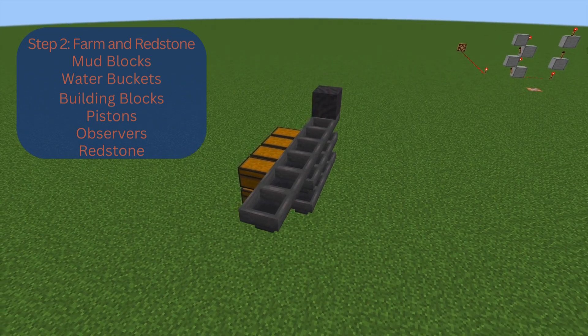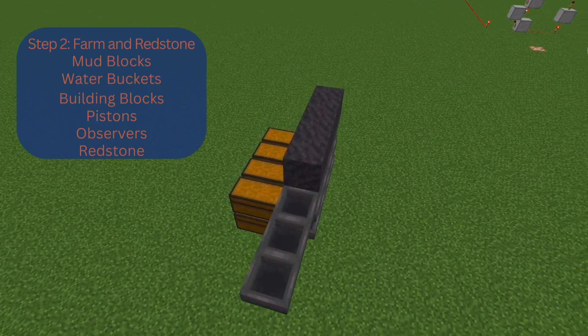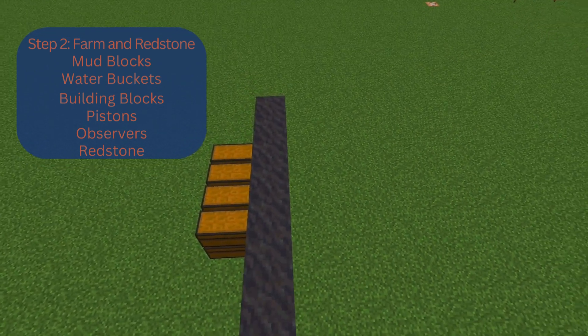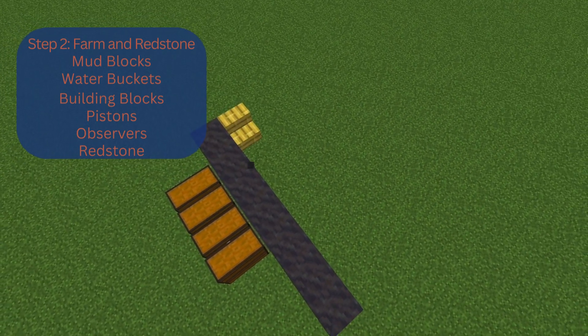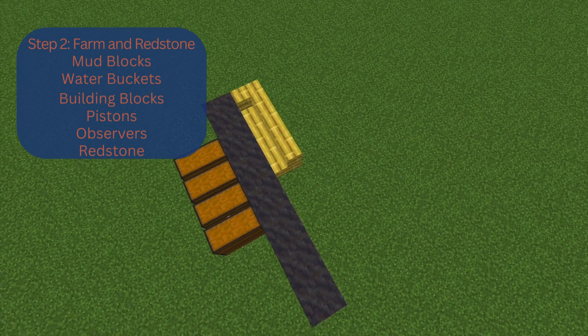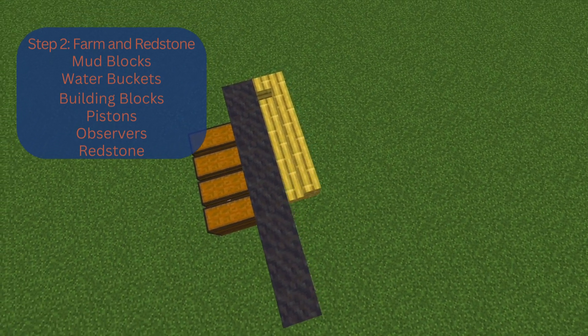After you've placed your hoppers, go above them and place a row of mud blocks on each hopper. The mud block is important because it is one pixel shorter than regular blocks, and this will allow items such as sugarcane and bamboo to fall through the block and enter the hoppers, so you no longer need a minecart system.